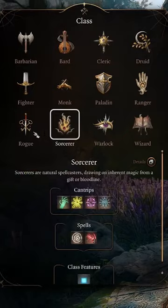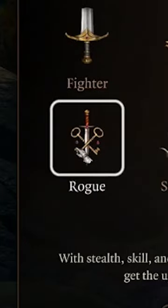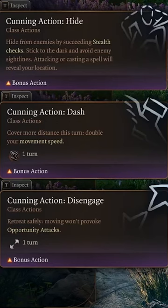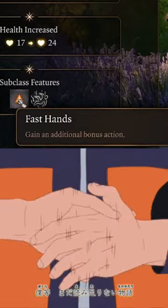Our guide to a better arcane trickster. Let's go rogue for the first three levels of this build. Make your stats look something like this, unlocking cunning actions, and choosing thief as your subclass to gain fast hands.